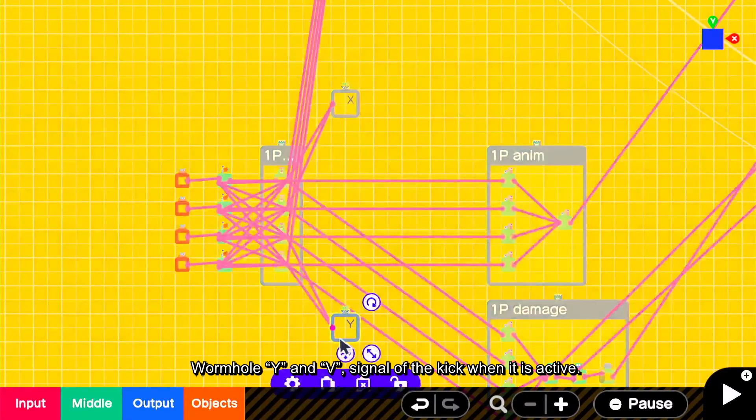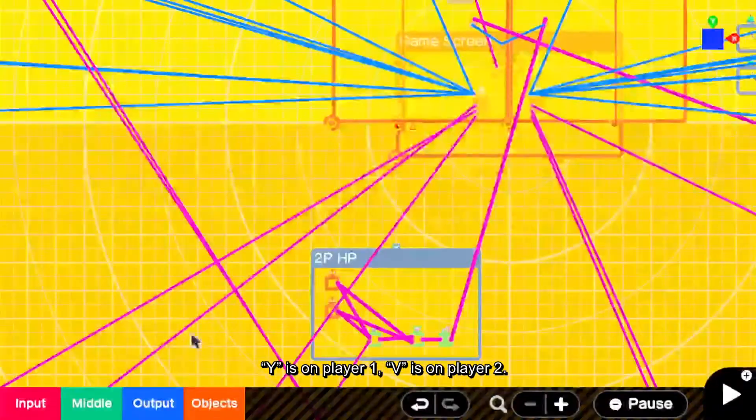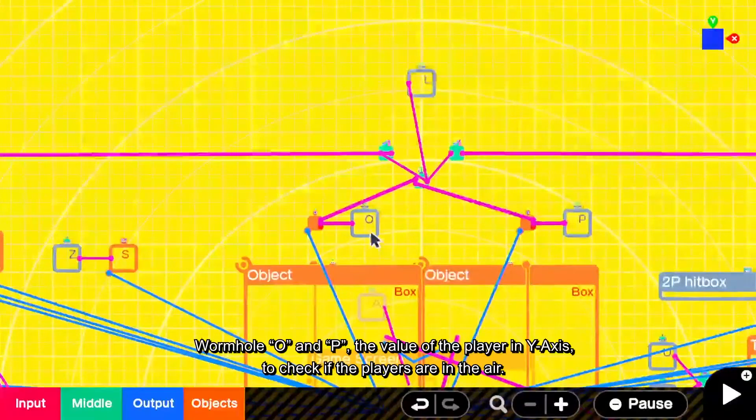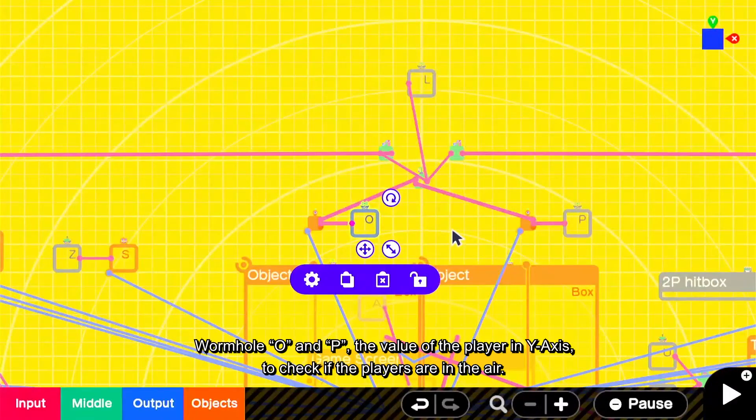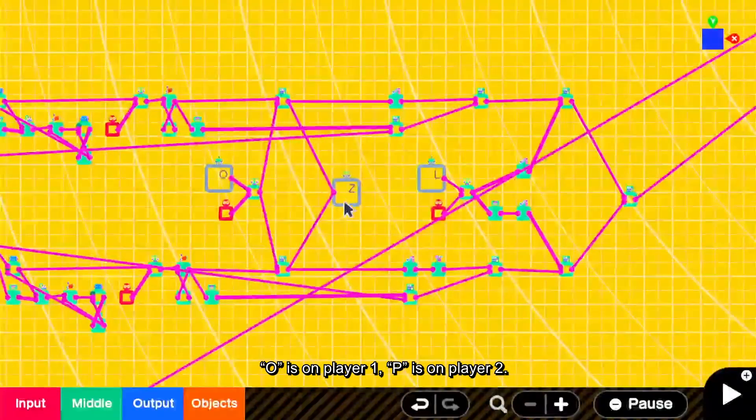Wormhole Y and V signal the kick when it is active. Y is on player 1, V is on player 2. Wormhole O and P carry the value of the player on the Y axis, to check if the players are in the air. O is on player 1, P is on player 2.